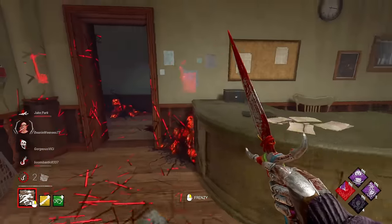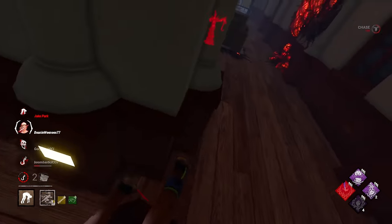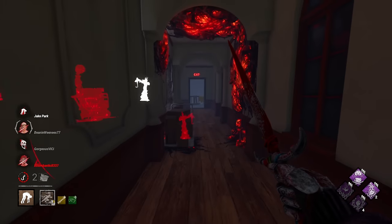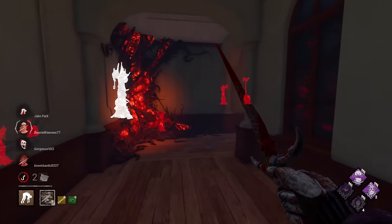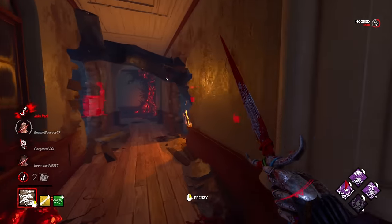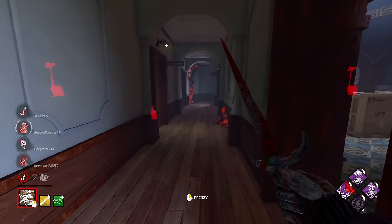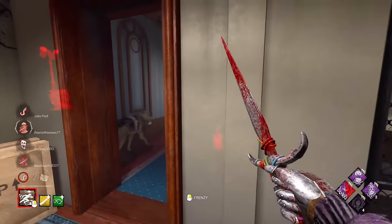Looks like she's going to run away and probably get a save on Claudette. Jake and Claudette are the last two for Scourge Hook Pain Res. Grim Embrace is now lifted — all I've got to do is take them over to a Pain Res token and we're good. They're both on death hook — it's pretty much game. We didn't even have to use the rest of our tokens.